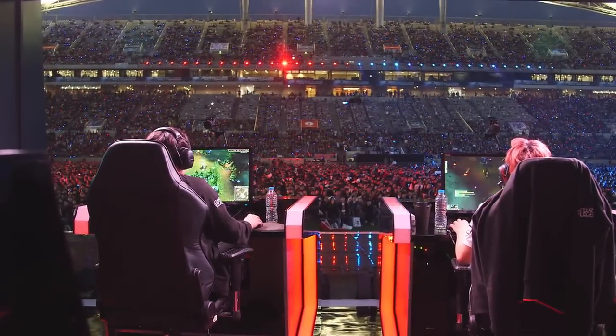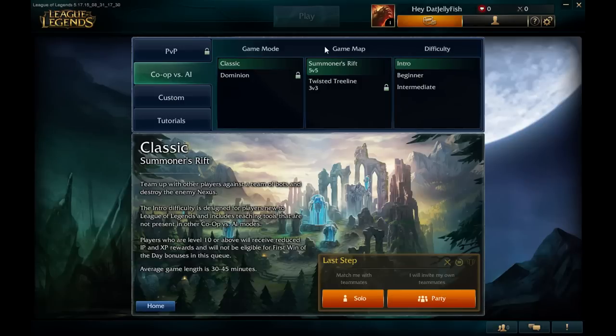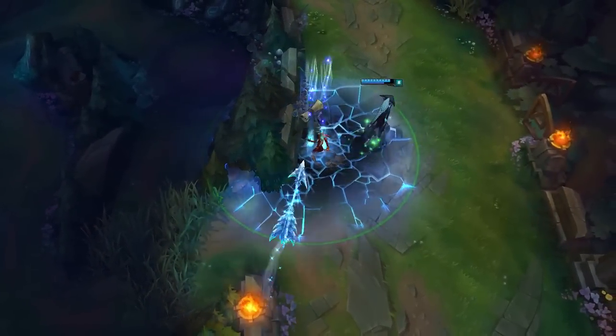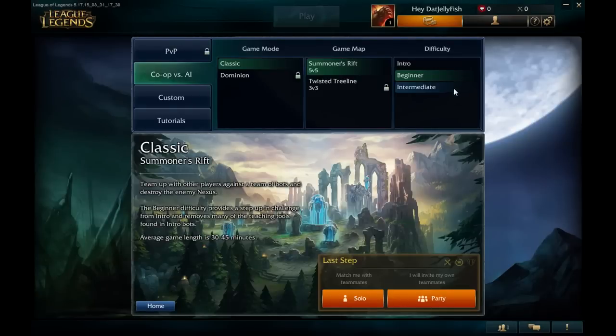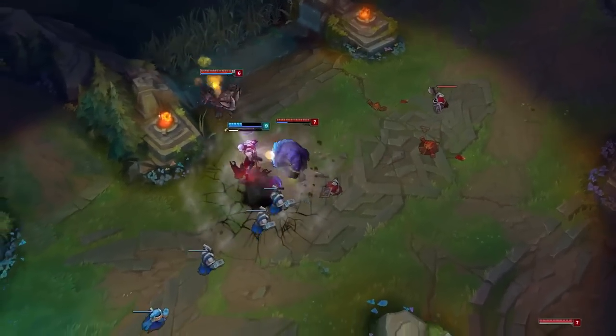It all starts with your first game. So hit that big play button and start a game. At first, you'll have Co-op vs. AI available. Select Intro Bots for your first few games to help you learn the ropes. Try a few different champions — each is different, but there's nothing like finding a champion you really click with. After you feel comfortable, you can try other co-op difficulties or start playing against other human beings. See you in the fields of justice, and welcome to League of Legends.